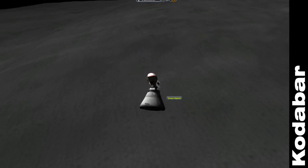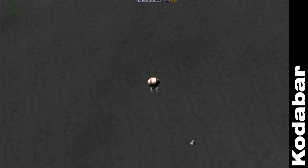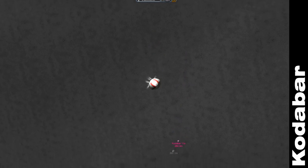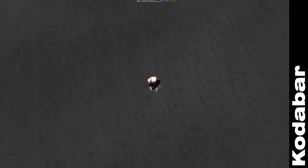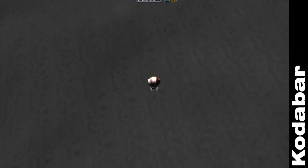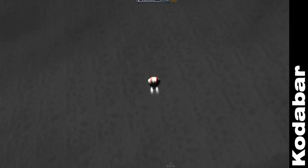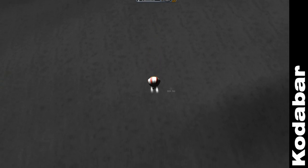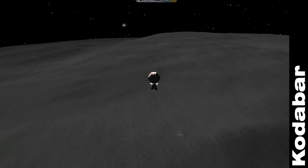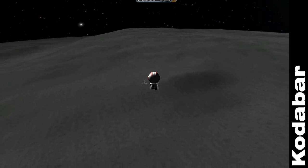Oh god, we're still quite high and we're going awfully fast. Come on, brave little girl. Come on. Oh god, that looks fast. God, we're still so high. That's the more optional parts of the spacecraft landing. It doesn't look so bad from this angle, but it's like we're flying over the Himalayas.